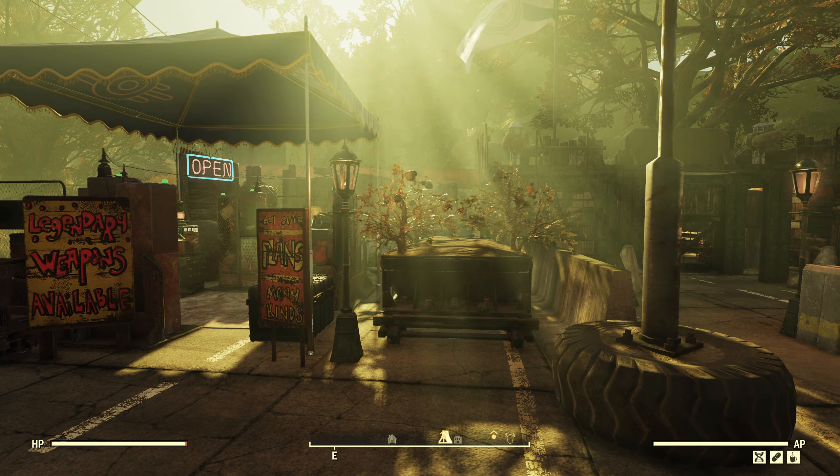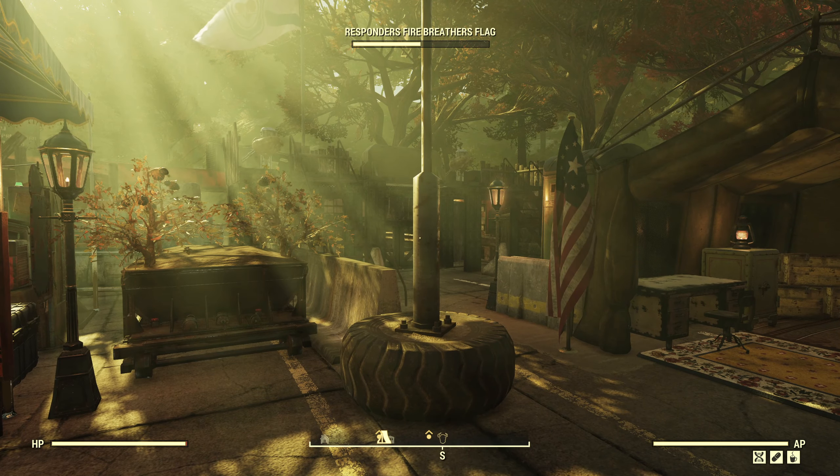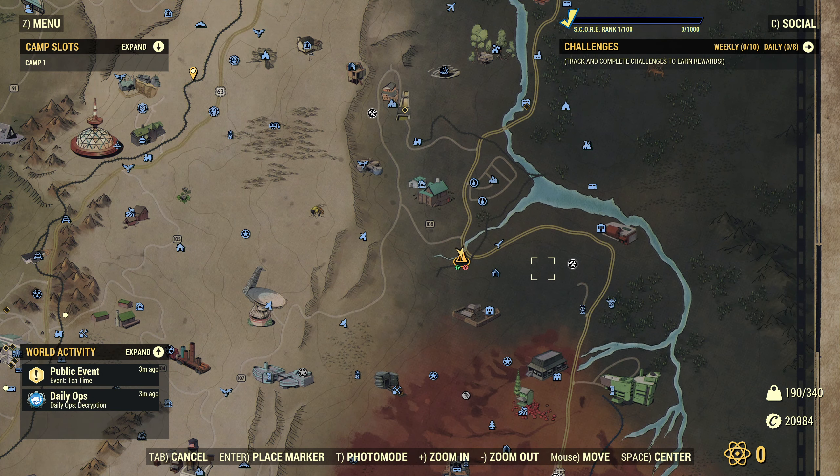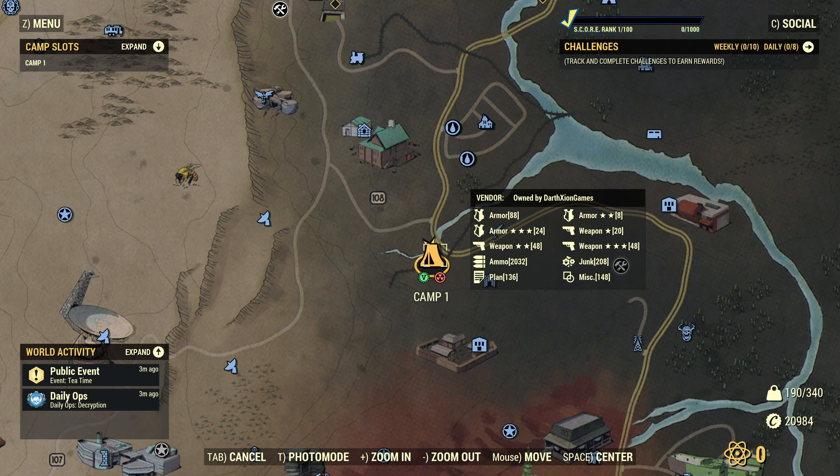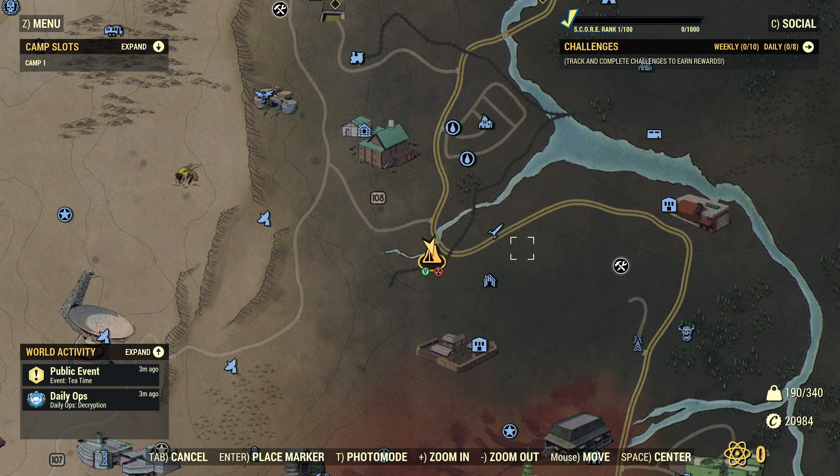Here we are in my current camp on my main guy, this is down in the mire. We have a build video up on that if you are interested in seeing how I did this one. We'll have a look at the map — see what the new icon looks like here. Let's keep that zoomed in a little bit.